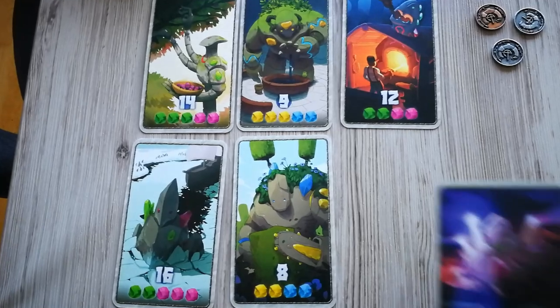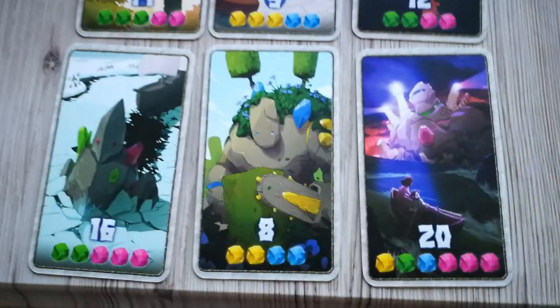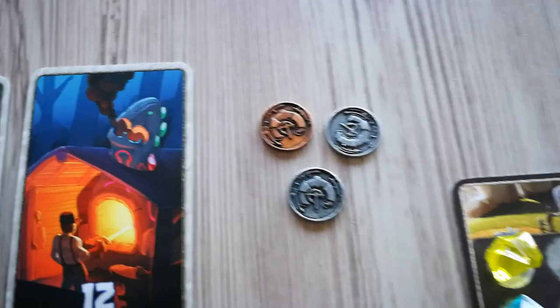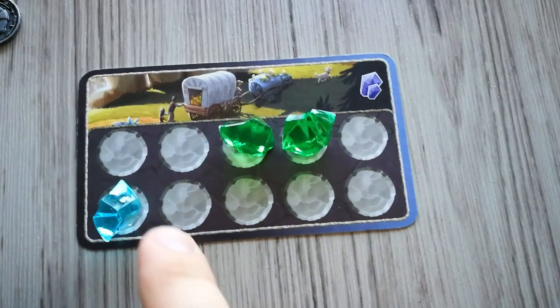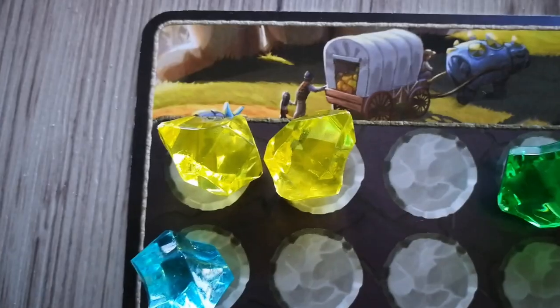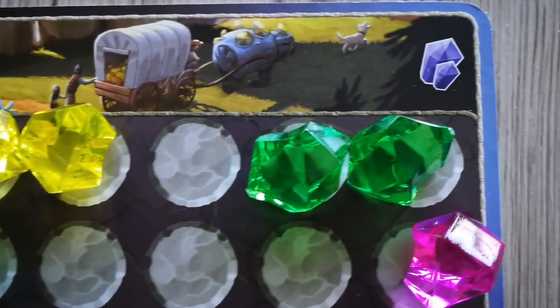The game end is triggered as soon as a player has taken their fifth point card, or the sixth in a two-to-three player game. The current round will be finished before the game ends. Then each player counts all the points on their point cards, their copper and silver tokens, as well as the remaining crystals on their caravan. Each copper token is worth three points, each silver token is worth one point, and each non-yellow crystal is worth one point. Yellow crystals don't award any points. The player with the most points wins. If there is a tie, the last player to take a turn wins.